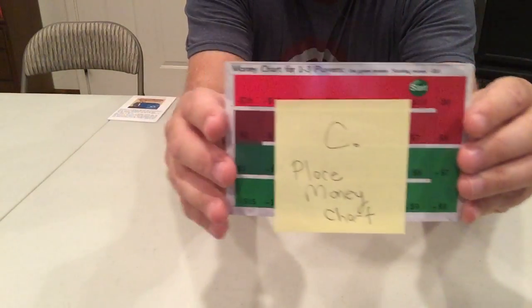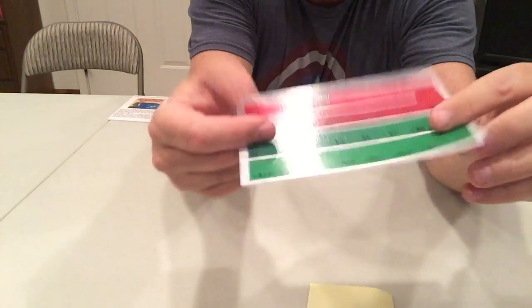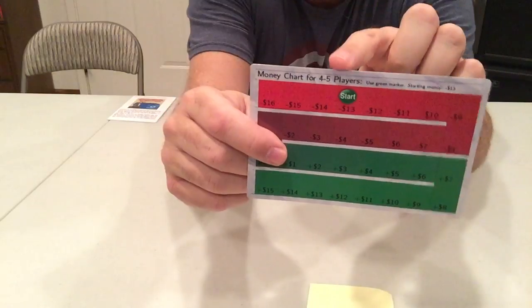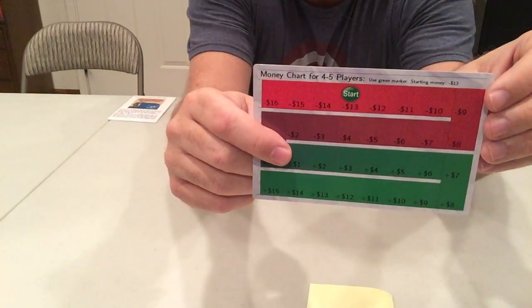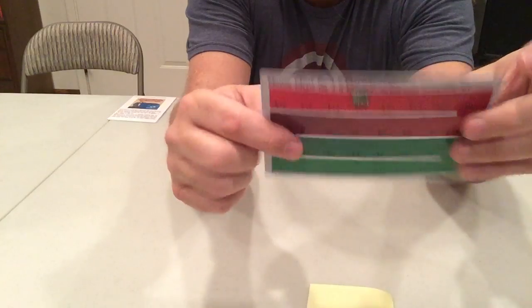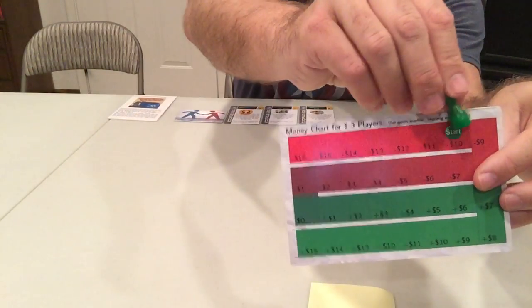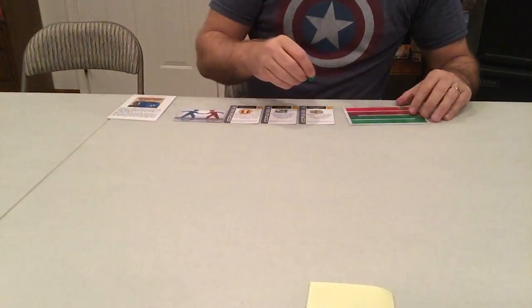Step C is you want to place the money chart. Depending on the number of players, you either want the one-to-three side where you start at minus ten dollars, or the side that starts at minus thirteen dollars for four to five players. We're going to set up a game for a two-player easy game, so we'll use this side. Then we put the marker at where we're starting, at minus ten dollars up here.